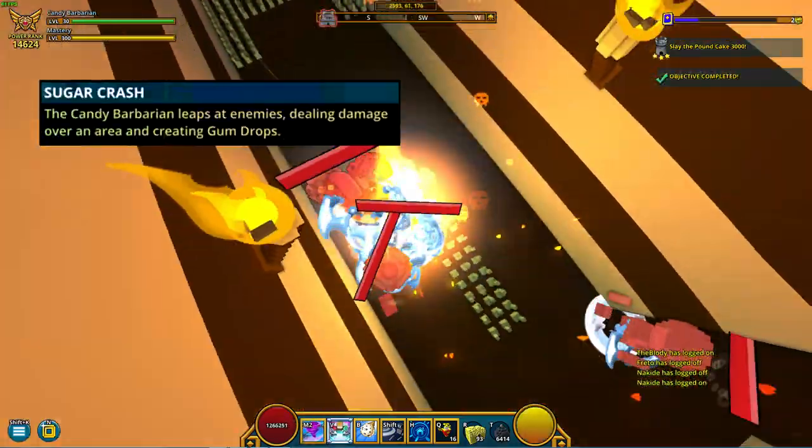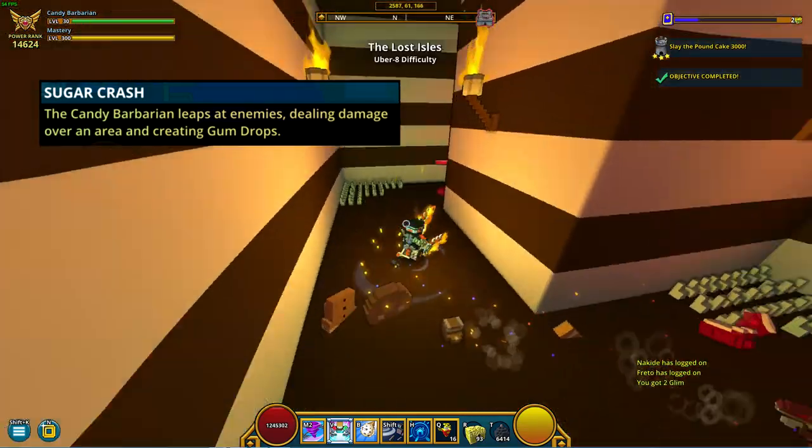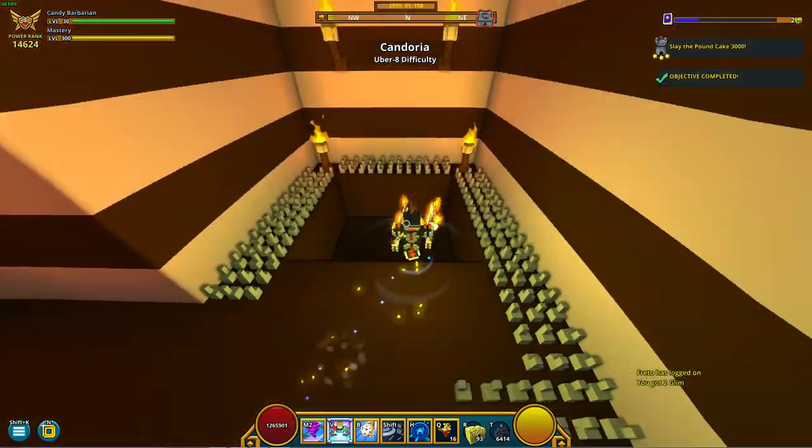The Candy Barb's number 1 is called Sugar Crash and the Candy Barbarian leaps at enemies, dealing damage over an area and creating gumdrops. It has a 4.5x damage coefficient.